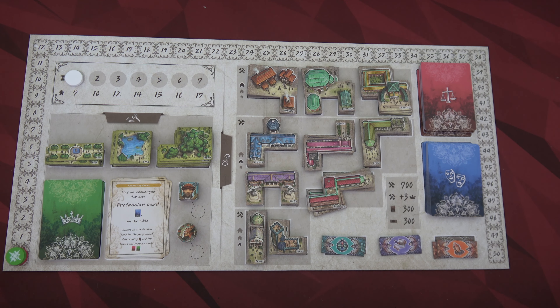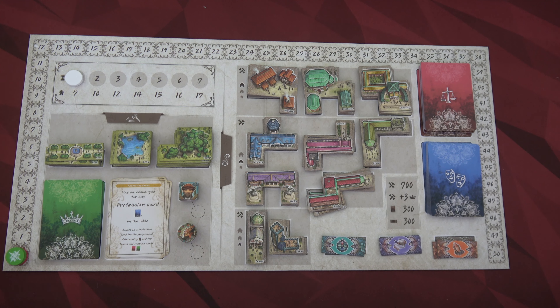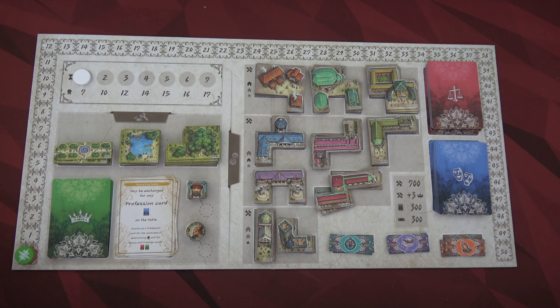Hello everyone and welcome to Meet Me at the Table. This is Colin, and today we're going to do a playthrough of Princes of Florence. This is about as dry of a euro as you can find, which we all know Baird does not have a ton of on this channel — and I didn't even have to lose a bet about the Vikings for it.